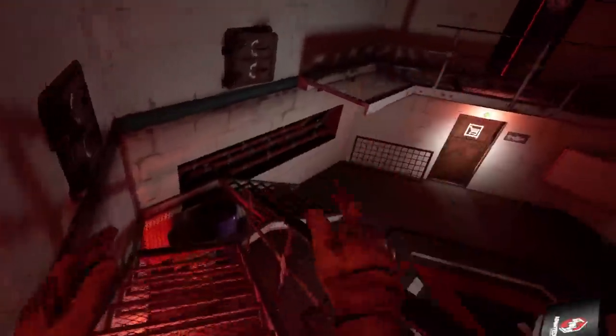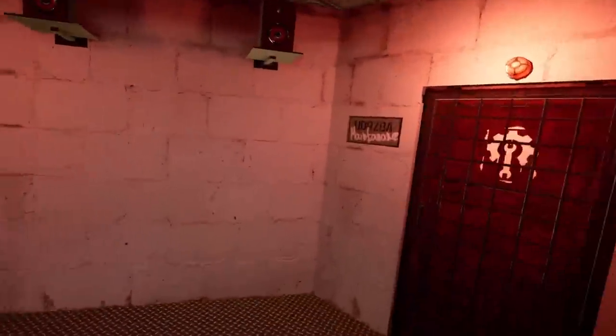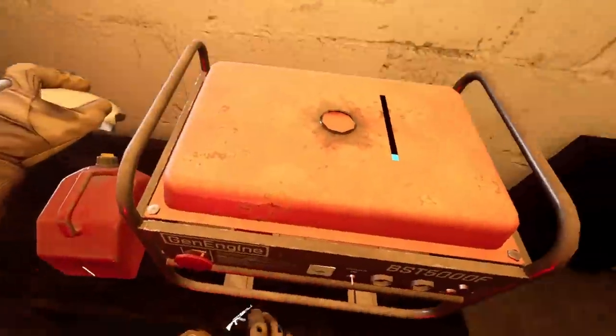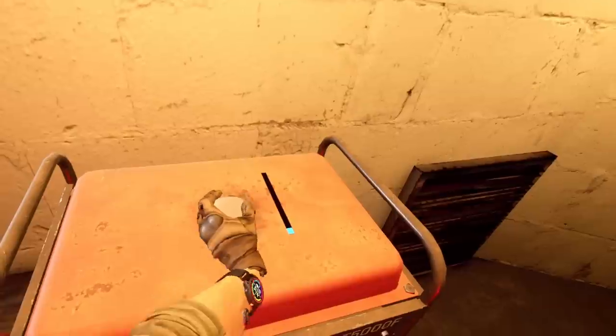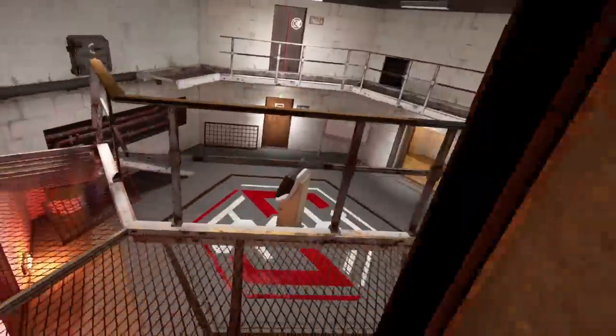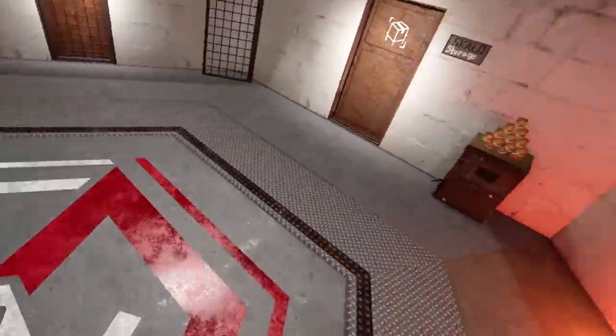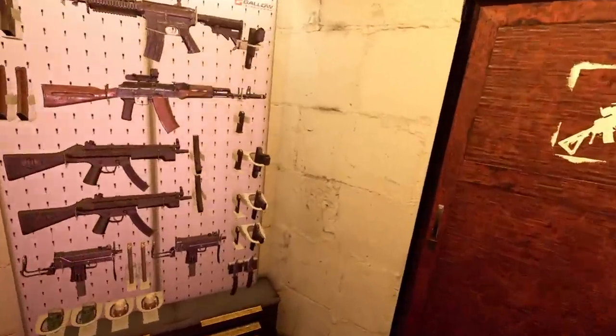We'll check out the range in a second. Let's go get some gas — I love how you can just jump around in here. Into the power room — let's take off this lid and carefully pour that in. Look how much it can hold. There's actually a lot of gas in this can. We'll leave it at that for now. Oh, listen to that go!